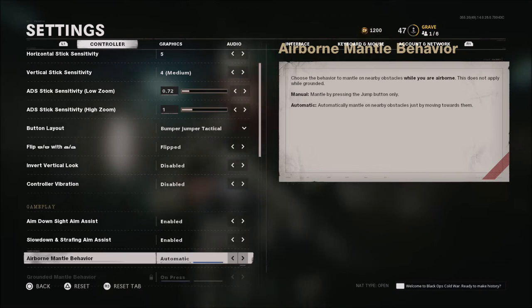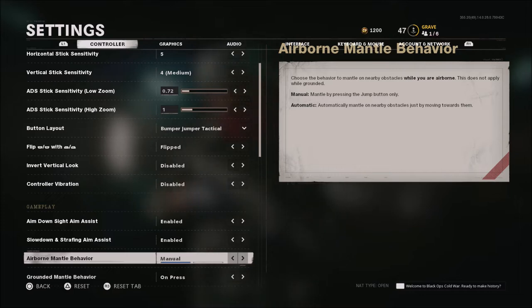Airborne Mantle Behavior is on automatic when you load up the game, meaning if you're around anything you can mantle, you're automatically going to mantle that object. I turn this to manual — I do not want to be mantling something by accident. I hate when I try to jump shot and mantle over something nearby, or when I'm on a head glitch and it mantles over that. I like to choose when I'm going to jump, so if you're not a fan of automatic mantle, turn this to manual. Then set the ground mantle behavior to on press.